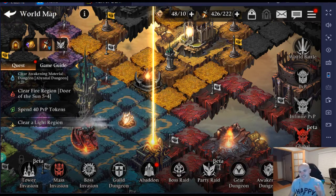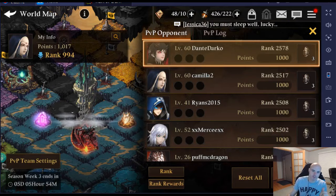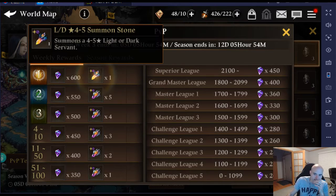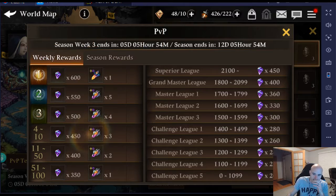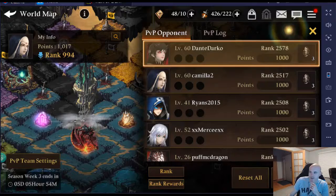Number six is PVP. It does give you rewards based on your rank. Different ranks give different stuff — you get 200 just for PVPing at the end of the week. But look at the top rank rewards: if you're in the top 100 you get at least 350, and if you reach the Superior League you get 450. It resets basically every Saturday, so make sure you're participating.